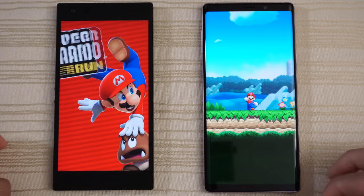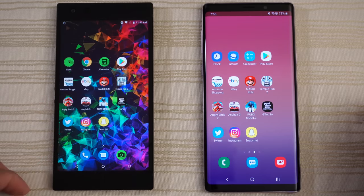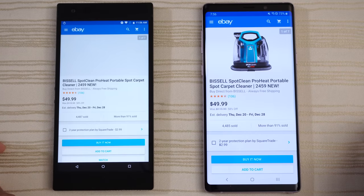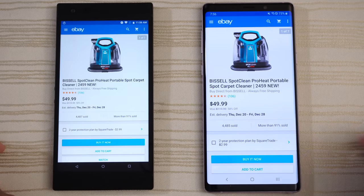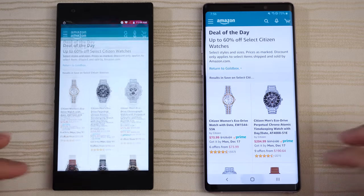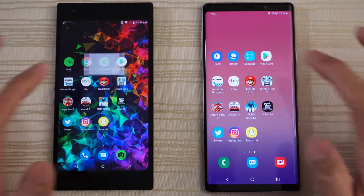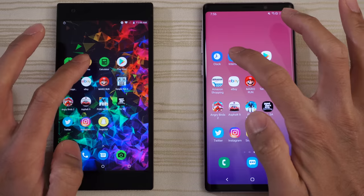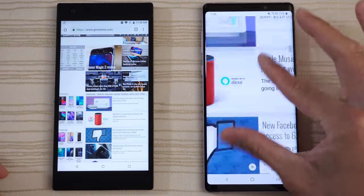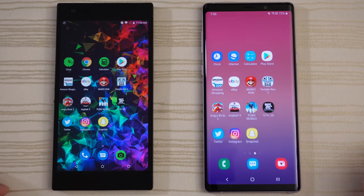Mario Run — Mario Time on the Note 9. However, on the Razer Phone 2, we have a reload. eBay — same place on both, a little bit faster on the Note though. Amazon — faster on the Note 9. Play Store — same place. Calculator — same place. The browsers — same place again. Clock — still running the stopwatch.